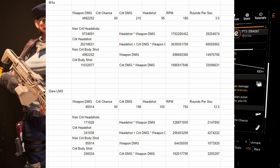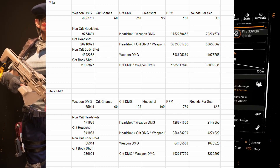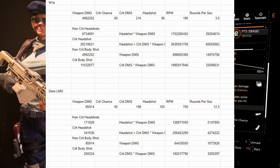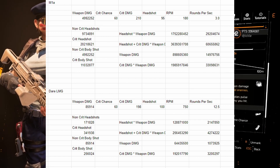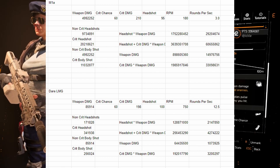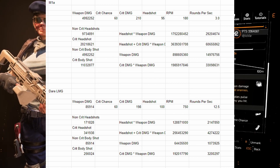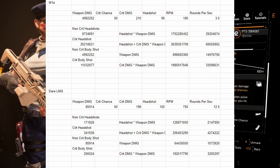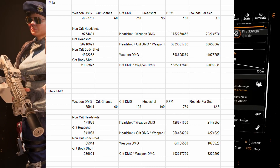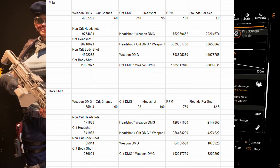Right off the bat: on the M1A we're at 9,734,891 on a non-crit headshot, but on the LMG we're at only 171,828. On a crit headshot we're at 20,218,621 on the M1A but only 341,938 on the LMG — expected, given low RPM versus high RPM. Non-crit body shot: 4,992,252 on the M1A and 85,914 on the LMG. Crit body shot on the M1A: 11,032,877, and on the LMG: 256,024.